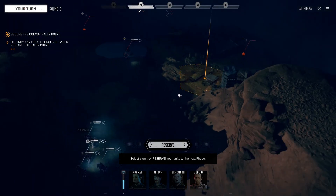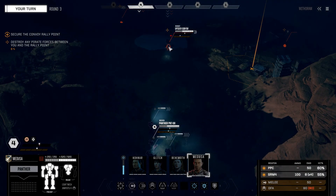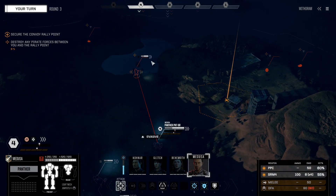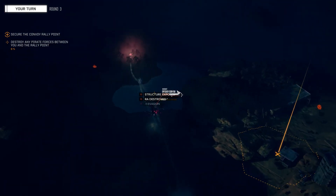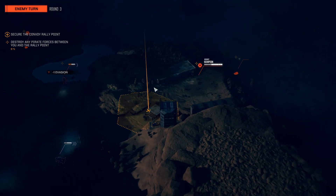The Spider only has two evasions, so Medusa, we're going to move you here and engage. There's another tank over on the right. Fire everything — oh, that was a good hit. Should be able to take out that Spider next turn.